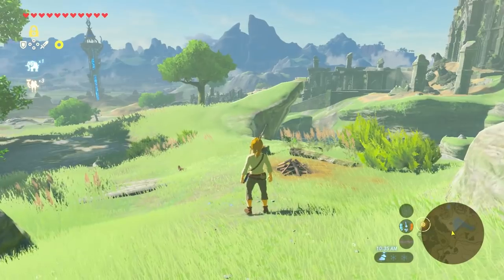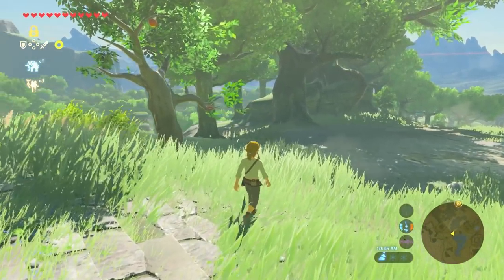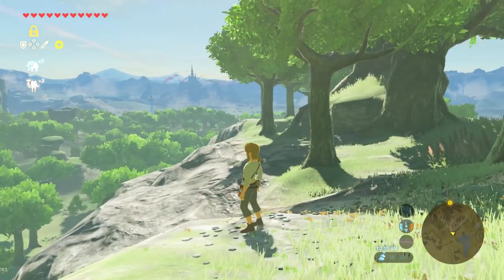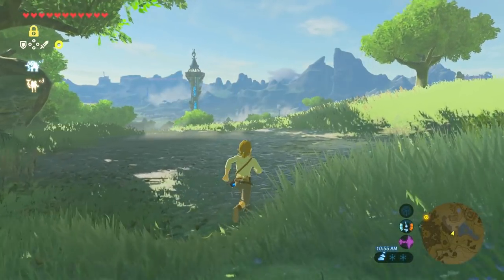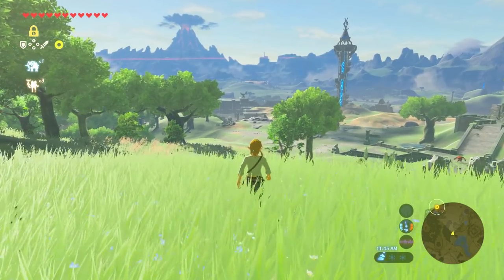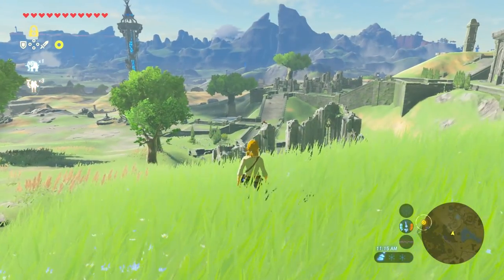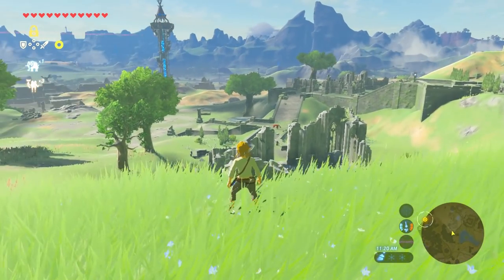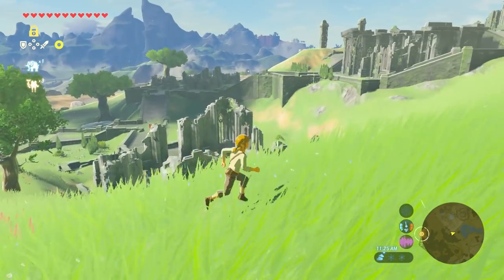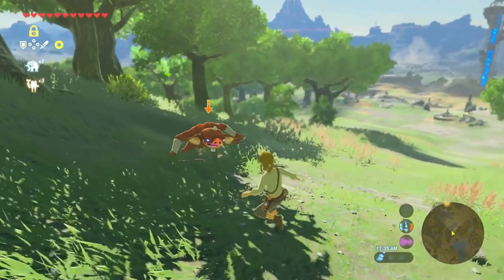I want to make a prediction: in the same way Super Mario Bros. World 1-1 is used in Design 101 classes as the optimal, ideal way to teach the mechanics of a game without a tutorial, I think this is going to be used for future generations. Just because the amount of systems they are teaching you in a very naturalistic way is superbly done. It is amazing, especially because Nintendo doesn't usually do completely systems-driven games like this — a huge sandbox world where there's a whole lot of stuff you can do and a lot of those things interact with each other in really interesting ways. It amazes me that Nintendo got this so right on their very first try.